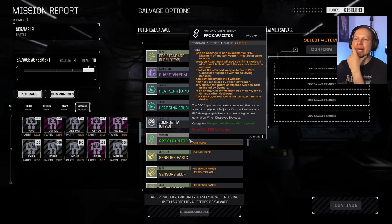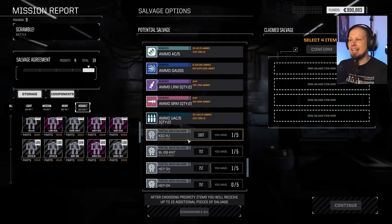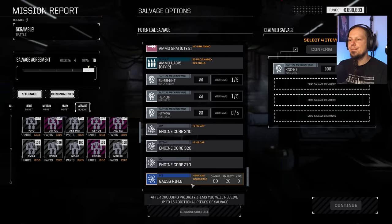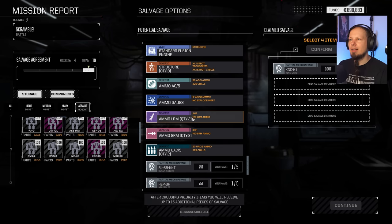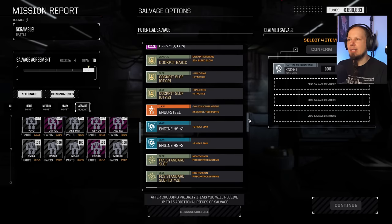25 extra damage — so you can attach it to a Light PPC and it still deals 25 extra damage. But you also pay the flat heat, and there's a 15% chance to misfire. I'm not a fan of that. Here's a Kaiju — I'll take it. We get some engines available too, and more Gauss rifles. I'm honestly kind of torn about what to take.